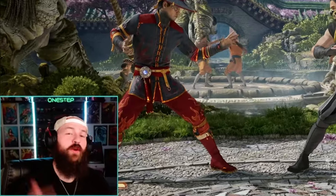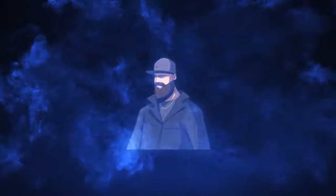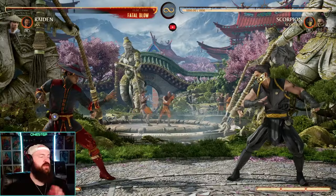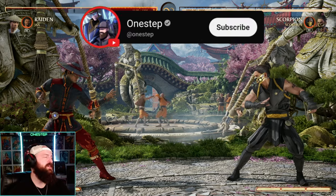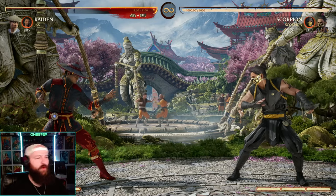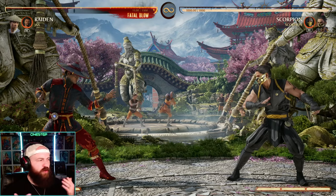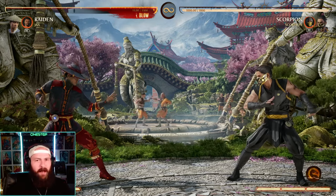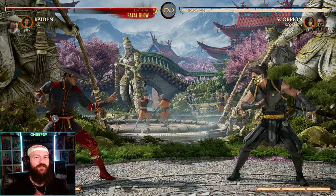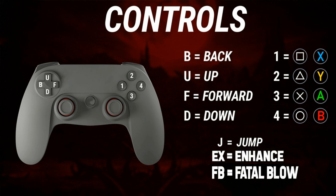What's going on my dudes, One Step here showing you how to do brutalities in Mortal Kombat 1, one step at a time. Brutalities can seem a bit weird at first because you're thinking, oh fatality, all I gotta do is an input like forward back forward one at the end of the fight. I'm going to be using Raiden today to show you examples because I had the most brutalities unlocked for him. Go ahead and pause your screen right here because this is going to be the universal language we use so everybody understands what inputs we're talking about.